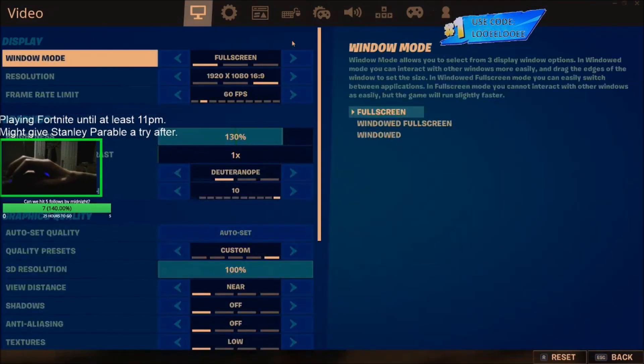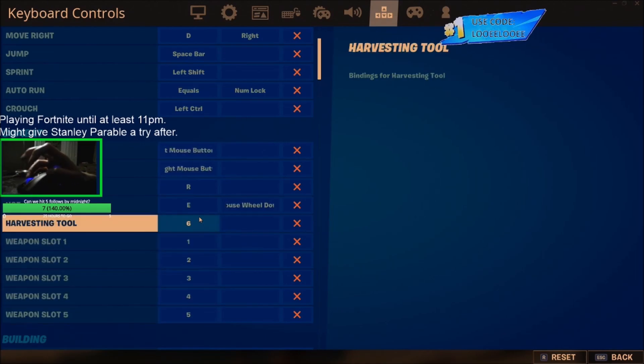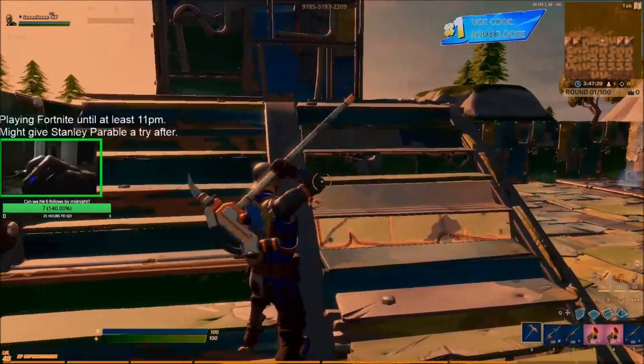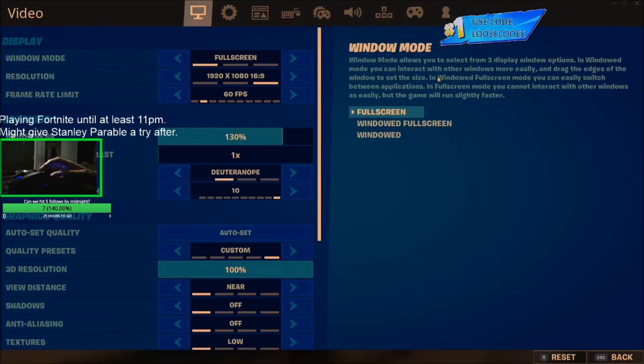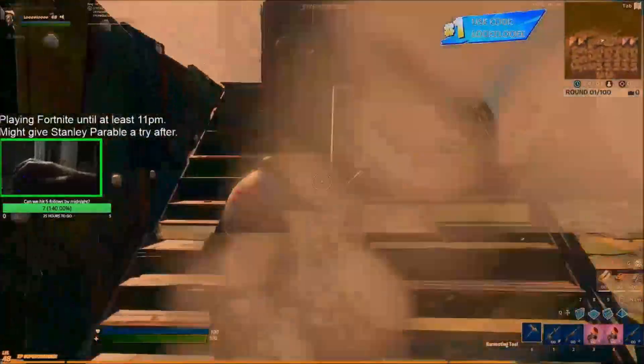Let me go ahead and show you guys my binds. If I head into settings, you can see one through six are corresponding to one through six in my inventory. The very bottom-left button is one, going one, two, three, four, five, six, seven, eight, nine, ten, eleven, and twelve. So I have the front half of these buttons completely dedicated to my inventory.